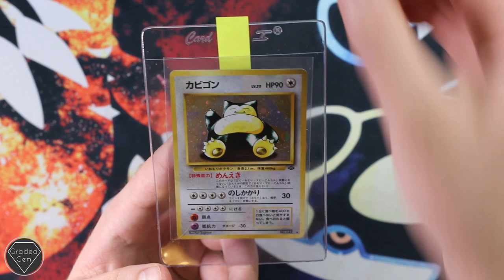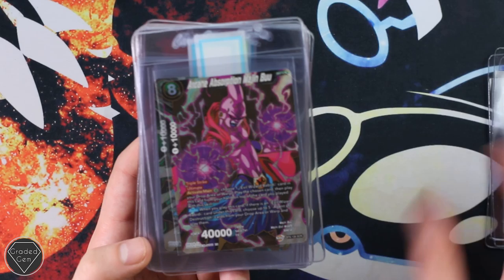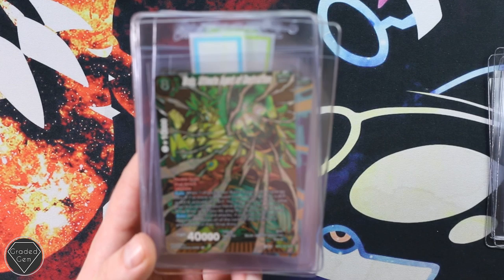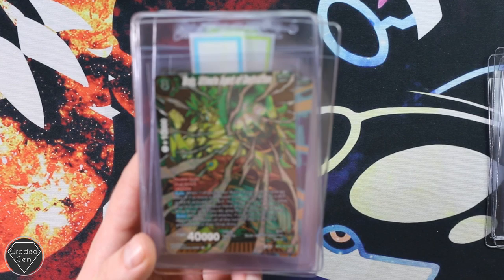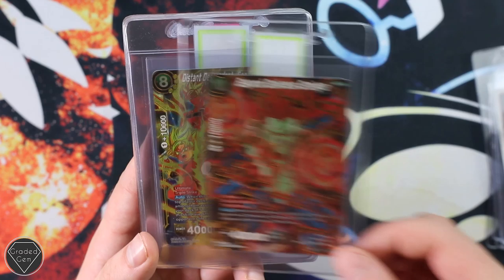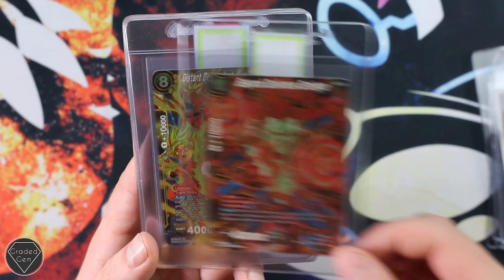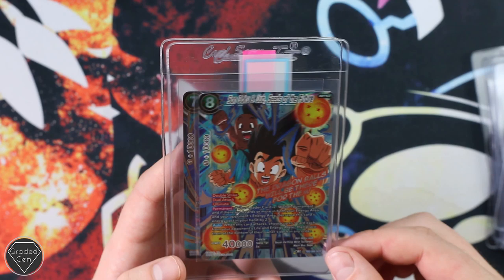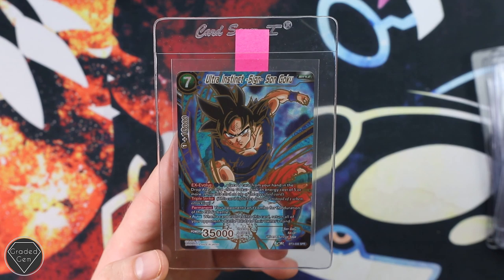Matthew is next, another long time sender — recently he's been sending a lot of Dragon Ball Super cards. We have more Machamps, then Dragon Ball Super: Arcine Absorption, Majin Buu, Broly — look at that textured effect, that guy looks so angry with the fist, could you imagine. Ultimate Force SSB Vegito, Beyond Darkness, Distant Descendants Son Goku — two of those, these grade really well, mostly tens, probably 70-30 tens especially from the pack — Son Goku and Gohan Seeds of the Future, and last but not least Ultra Instinct Son Goku. Best of luck Matthew.